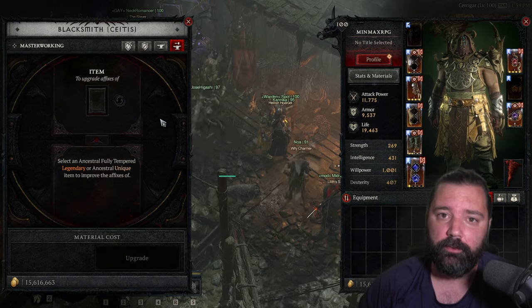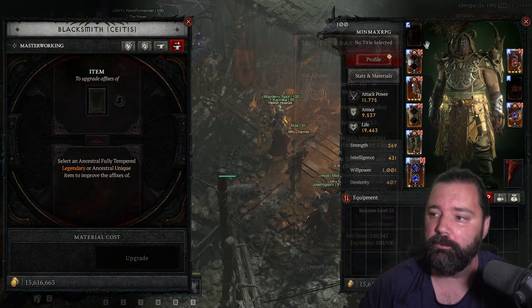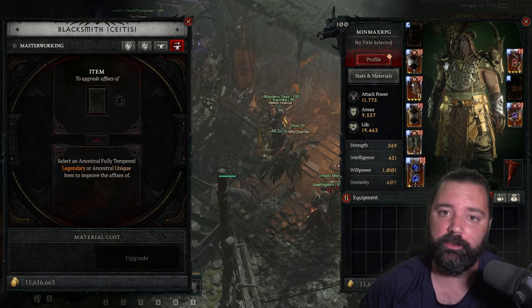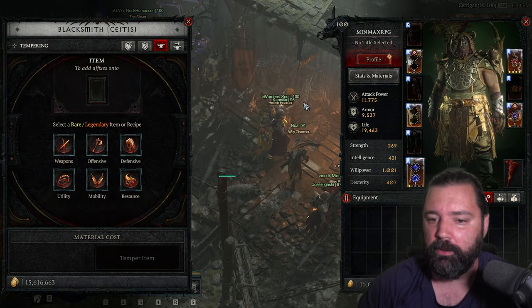For masterworking you're going to need a fully tempered legendary, so make sure you have one of those, otherwise you won't be able to do it. Or you need an ancestral unique item. You'll see a couple of these are grayed out — I can't use masterworking on these because they're not ancestral. I'm just using those uniques for the actual bonuses they offer.